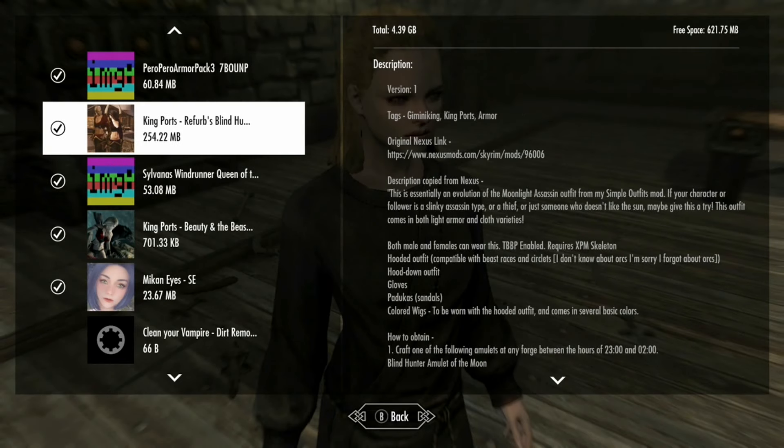We're looking at another cool mod - it's a nice little clothing mod. This is essentially an evolution of the moonlight session outfit from the simple outfits mod. If your character or followers is a stealthy thief type, or someone who likes the night, maybe give this a try.